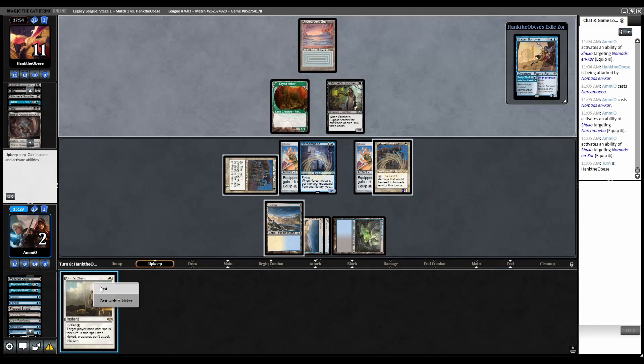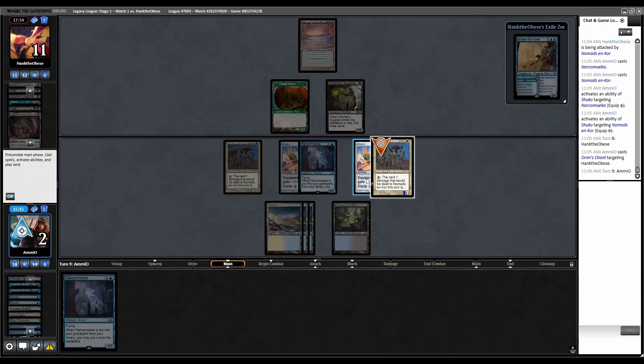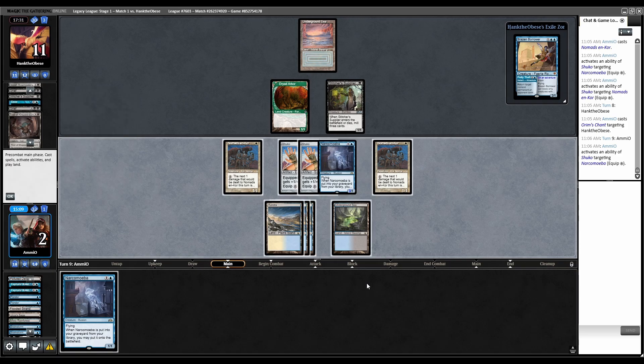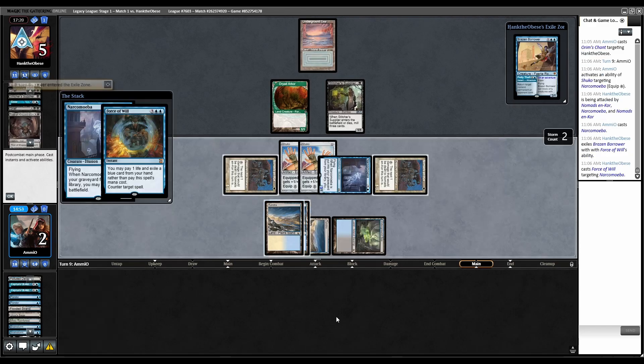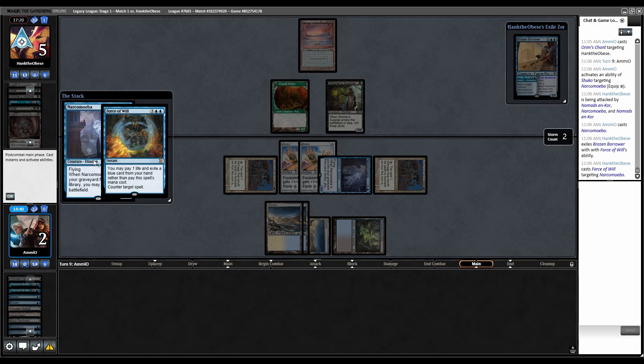Cast Orym's Chant. Combat — no attacks from them. Back to us. Switch Narc Amoeba, switch the Shuko over. Attack with everything. We can play another Narc Amoeba as a blocker. Swing — no blocks. You've got to be kidding me. The last two cards in their hand that aren't Hogaak are Force of Will and a blue card. Our opponent has god draws, apparently drawing whatever they need whenever they want.